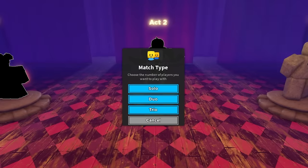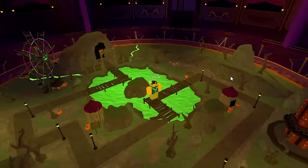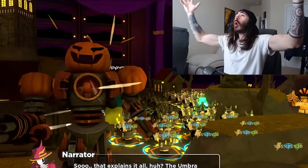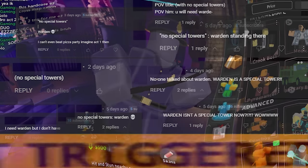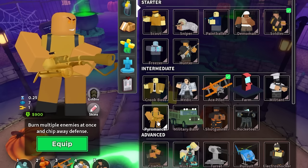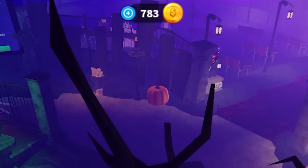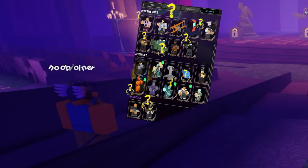Are you someone who has decided that it would be a good idea to solo instead of playing with actual people? Well, here is all you need to know on how to beat Act 2 with no special towers. And this time, you won't use Warden. Act 2 is pretty easy with golden towers, especially golden pyro and soldier. But of course, not everyone has it. If you don't have the coins to get them, then what the hell are you supposed to take?